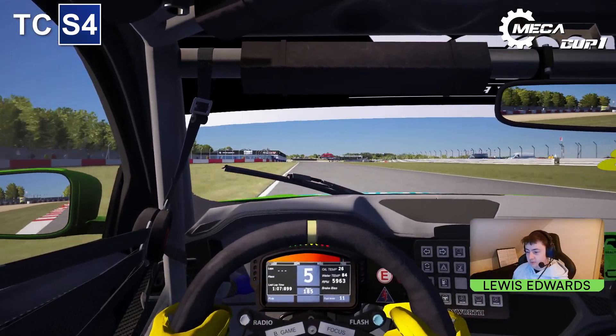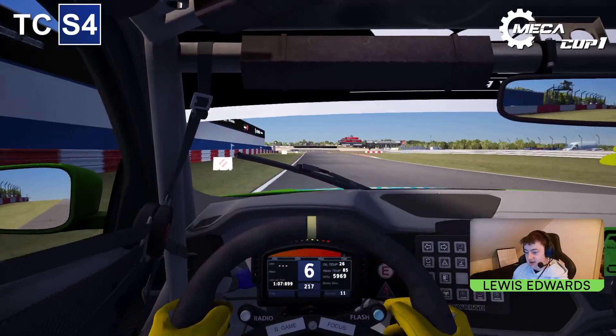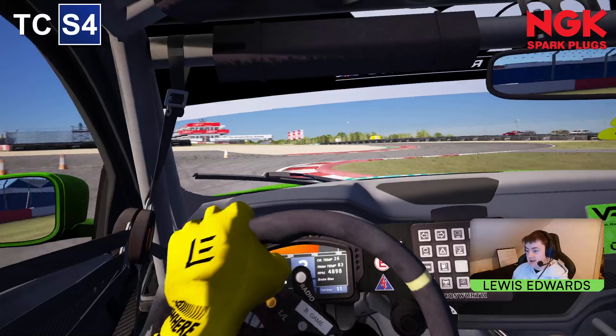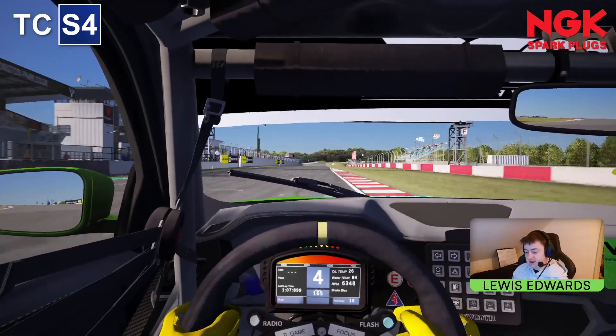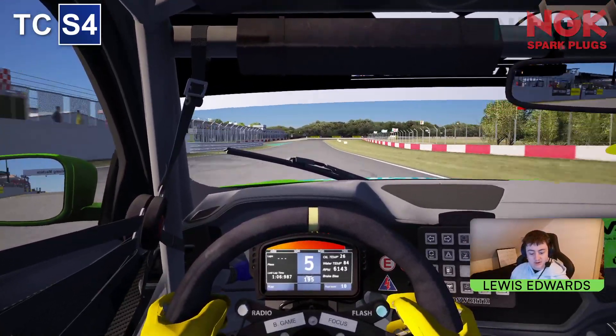Now brace yourself for the final chicane — brake as late as you dare, down to third gear. Be completely coasting when you hit the curb for the first time, otherwise it unsettles the car. Make it round nicely through the second part, and that completes a very fast-paced lap of Donington Park.